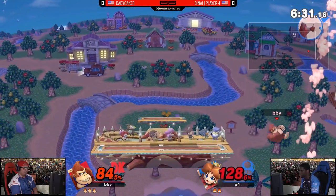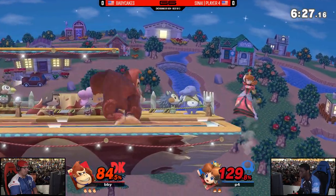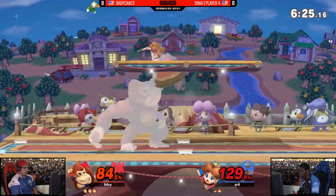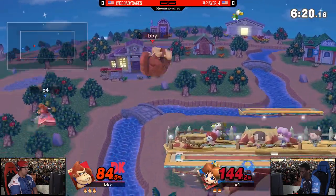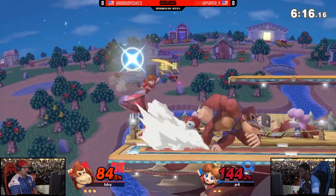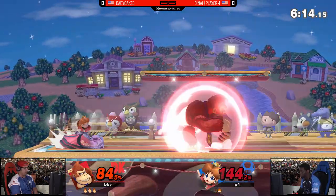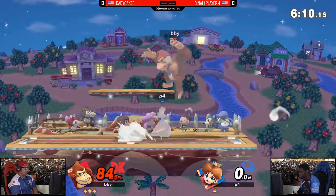Excellent awareness so far from Baby Cakes, just knowing the sort of range that Player Four is going to try to fair him or side B, and keeping outside that general range, making use of that platform in the center of Smashville. Keeping pins in the corner, realizing those moments where he doesn't have the advantage anymore, backing off and trying to maintain center.